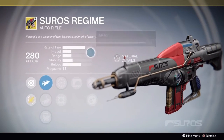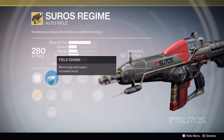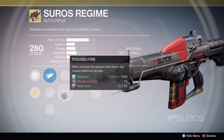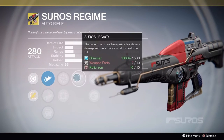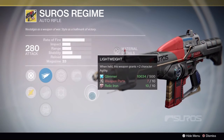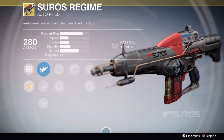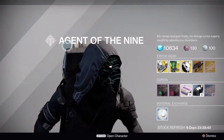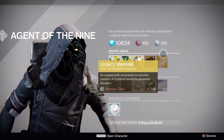Xur's Regime — it is the auto rifle exotic that was great in year one, then was nerfed, then was rebuffed, and is now great again in PvP. I have gotten killed with this recently multiple times within the Crucible, so it has shown that it is brought back in a big way. People are starting to enjoy that gun again in the Crucible.